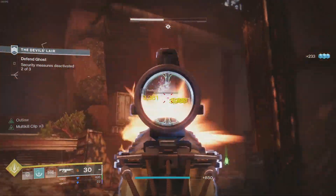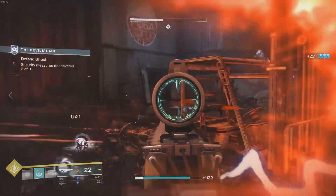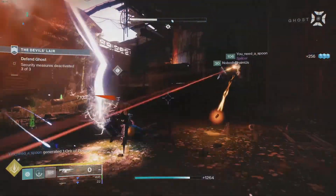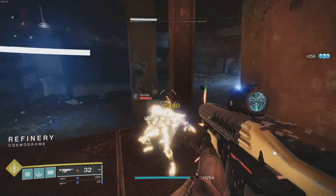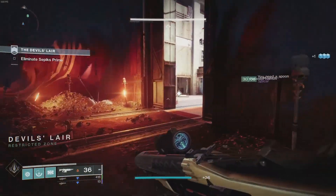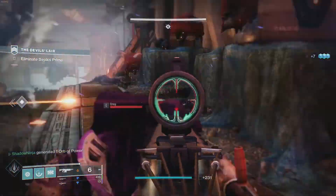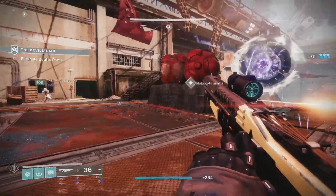This is a Solar auto rifle with a High Impact Frame. Compared to some of my other options — like Chroma Rush from Season of the Splicer — it does fall a little short. I think the archetype could use a slight buff. High Impact Frame means slow firing, high damage, and the weapon is more accurate when stationary and aiming down sights. It's a fun gun if you're looking for the best rolls among seasonal weapons this season.